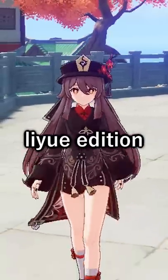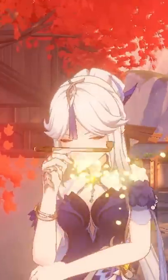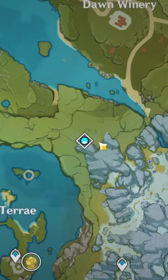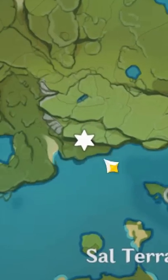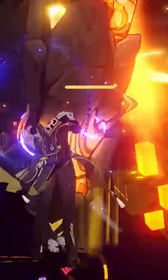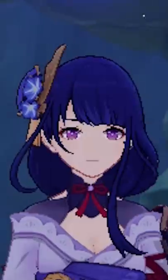Here are 3 secret chests you might not have found already. This first one is in a bit of an awkward spot. Go to the Ridgewatch Domain by Dragonspine and keep walking towards this edge. You'll find a little cave area with hilichurls and a mitachurl. Clear them out and you'll be rewarded with 3 chests.